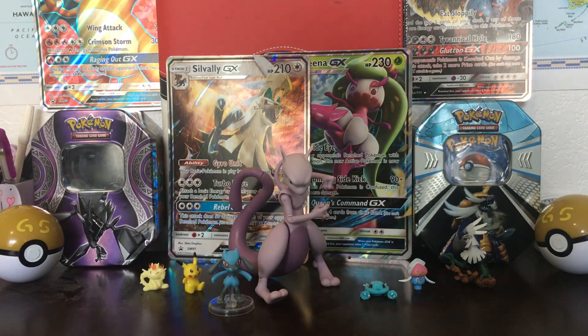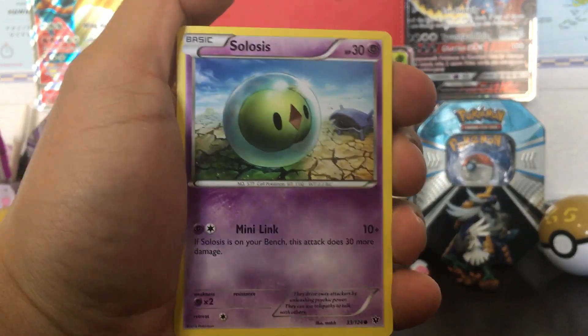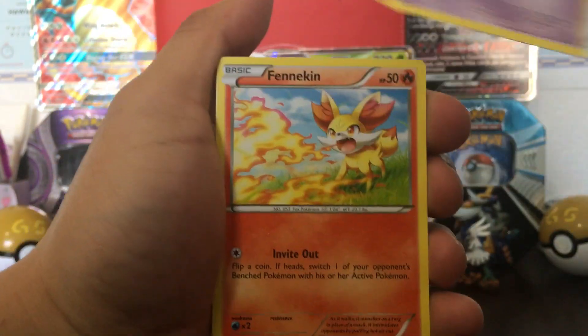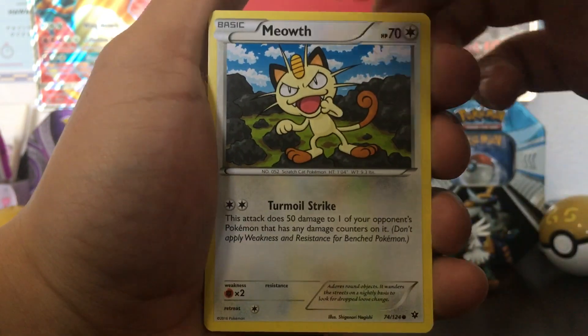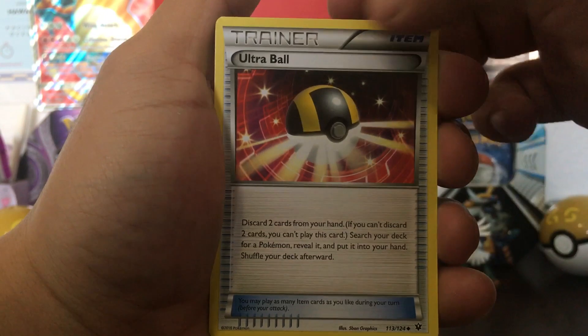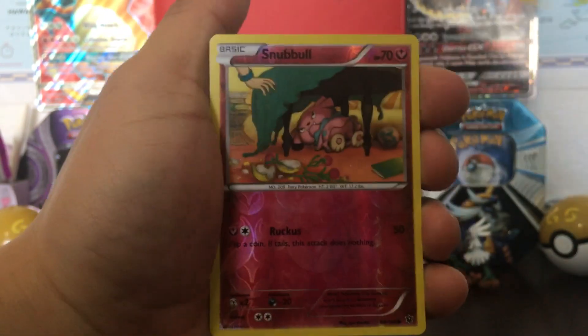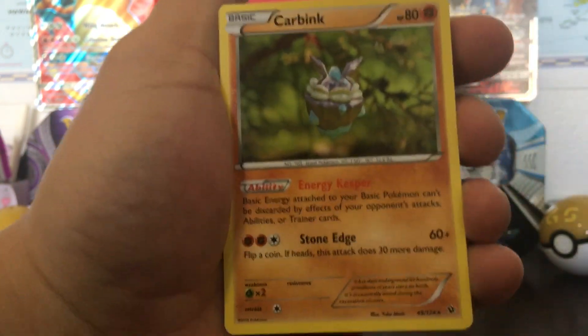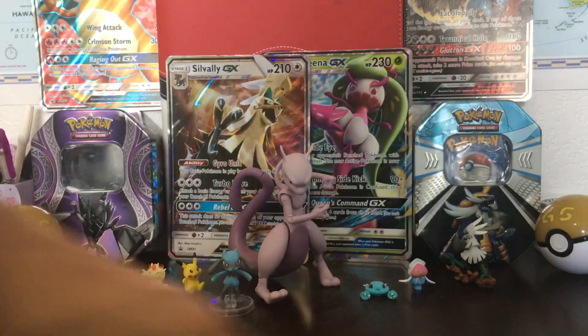Let's start off with the Mega Venusaur X and Y series pack. This pack starts off with a Solosis, Slink, Gothita, Fennekin, Meowth, Servine, Shauna, and Ultra Ball — there's the card we were talking about, just not in secret rare form. The reverse holo is a Snowball, just a common card. And the rare is a Carvanha — none holo.